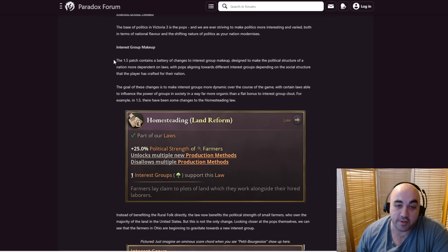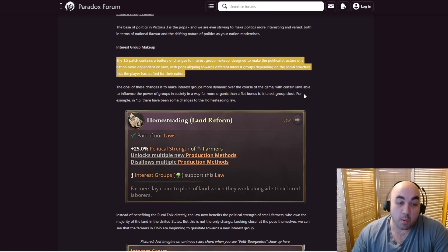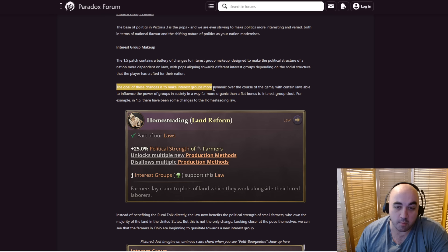Now we have some interest group tweaks. Patch 1.5 creates a battery of changes to your interest group makeup designed to make the political structure of a nation more dependent on its laws, with pops aligning towards different interest groups depending on the social structure the player has crafted. What this will mean is that your laws are going to change the base attraction of interest groups, so you'll be able to shape what your countries look like in terms of interest group clout in a much better way — on the basis of laws rather than just economic factors where as SOL goes up, trade unions get stronger.